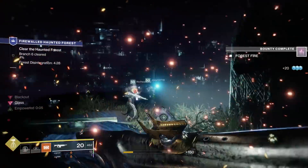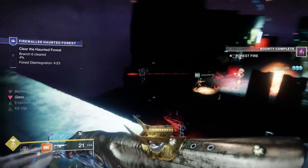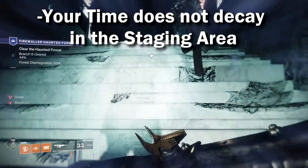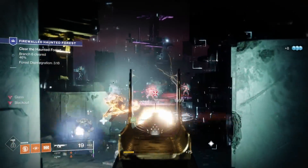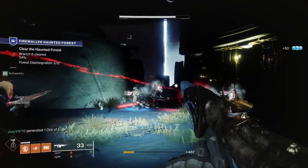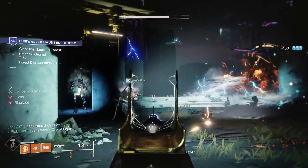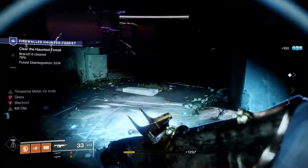Some tips for this. Number one: the staging area. This is actually pretty important. When you're in the staging area — as long as you haven't fully completed that first plate — it's not going to eat away at your time. So this is where you can go to the bathroom, get a snack, wait for your fireteam members to all be ready, reload your weapons, charge your super. Don't just immediately jump on that plate. Make sure everyone is ready, because your 15-minute timer is going to be super important.